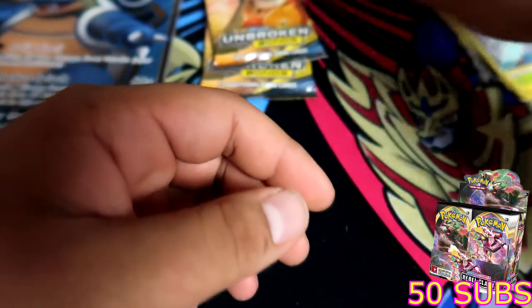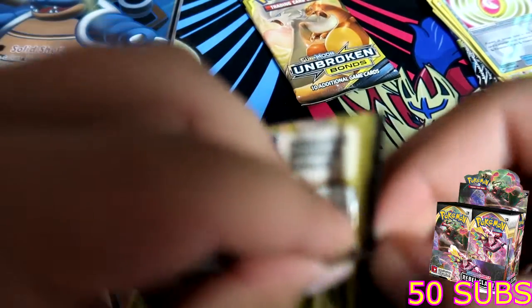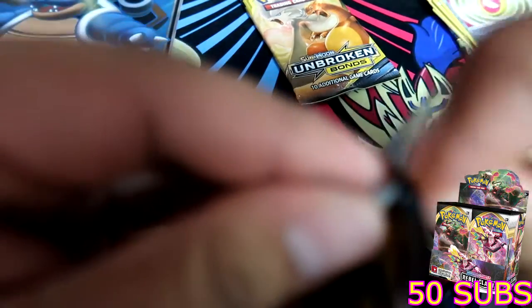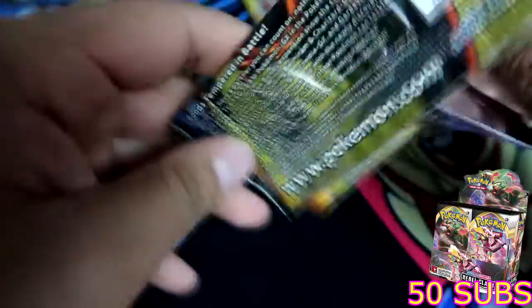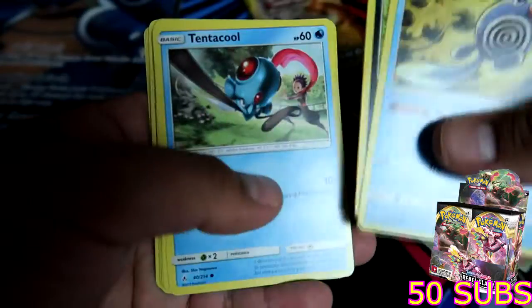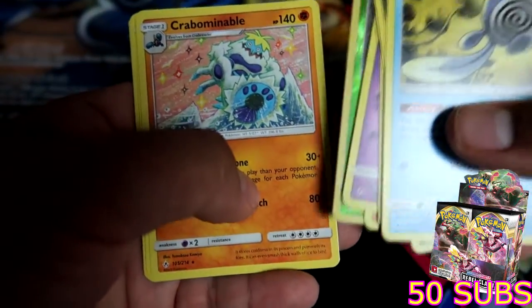Let's get into the last two Unbroken Bonds packs. Imagine we get the Reshizard — that'd be crazy! This pack opening has not been bad, I'm really happy with it, but one more hit would be super nice. Code card for you guys — the greenbacks always kill me. Poliwag, Inkay, Tentacool, Drowzee, Cubone, reverse holo Grubbin, and a Copperajah.